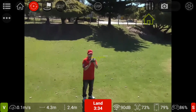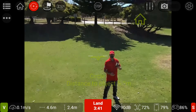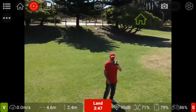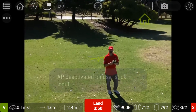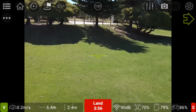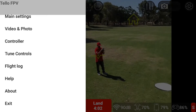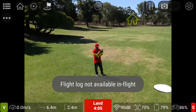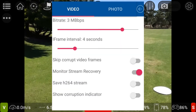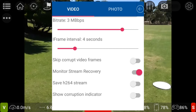It looks like it might be limited to doing those functions in the beta. It looks like it's trying to do something here — circle object, distance 5.1 meters. No, it doesn't do it either. So as you can see, there's a flight log, though you can't access it while flying. You can change different bit rates and all sorts of stuff.